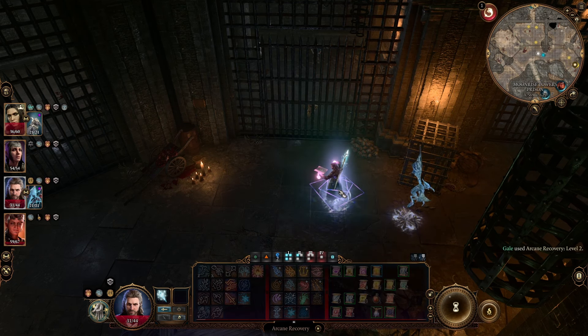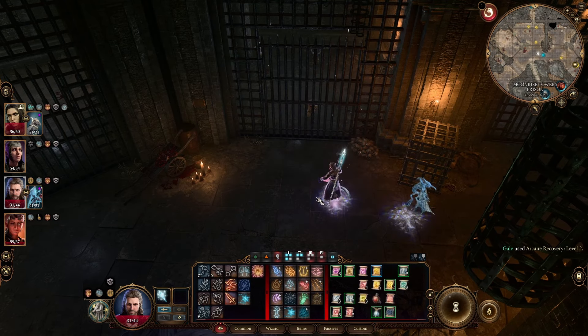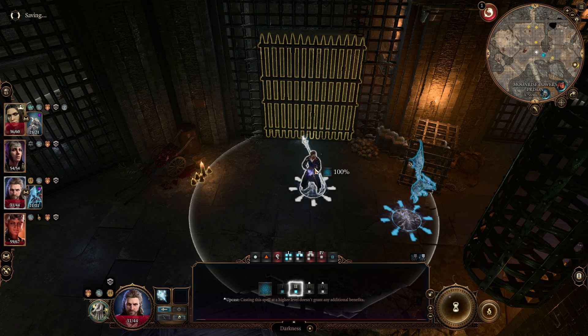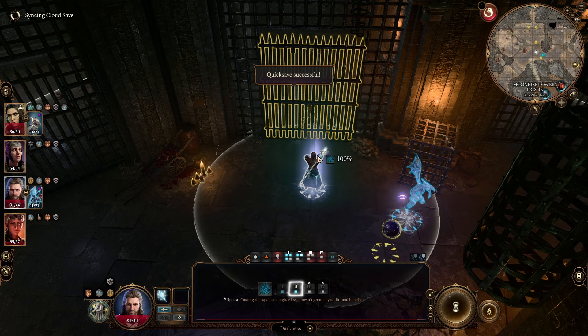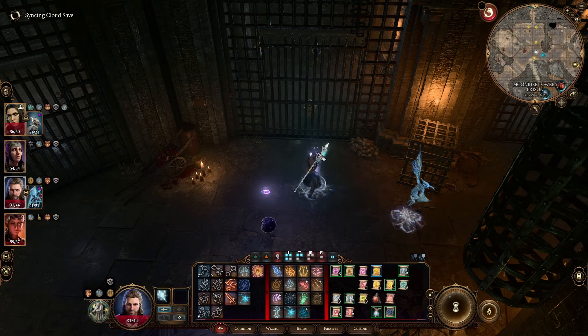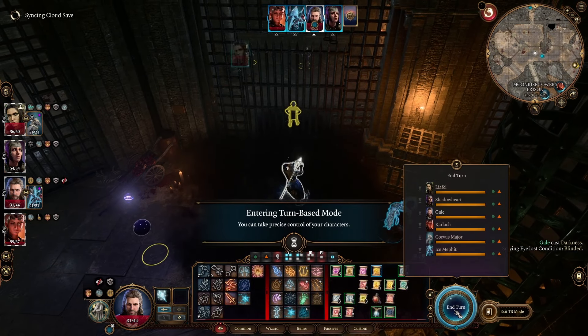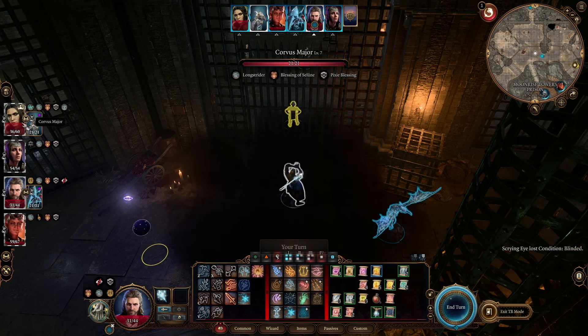To see their vision cones, hold Shift on PC by default or R3 on a controller by default. While you can technically do it without the darkness, it helps cover the people escaping from being noticed if someone turns around at the last second. It seems they'll notice the people running away but won't notice that there are no people. Makes perfect sense.